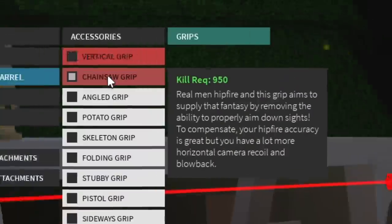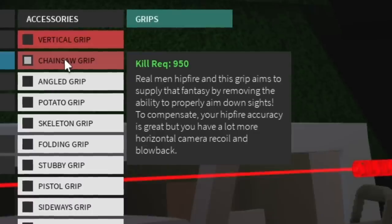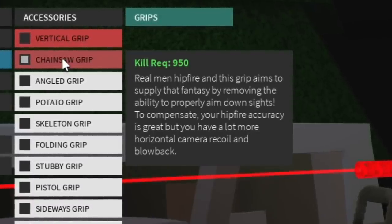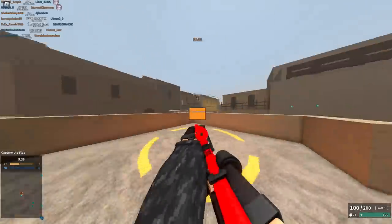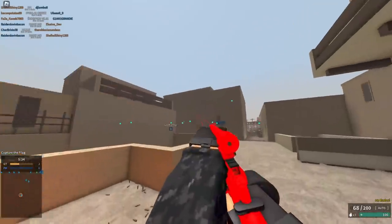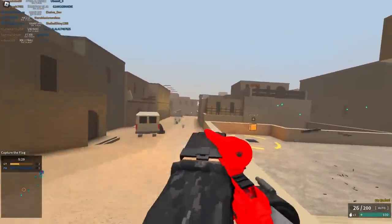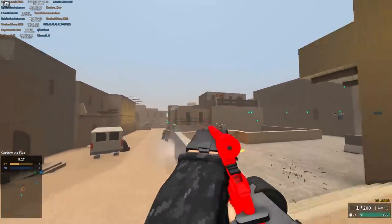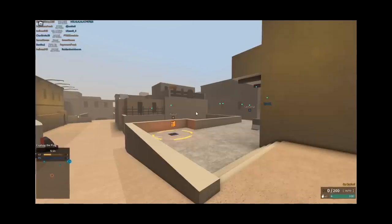Okay, let's double check. Yep, chainsaw grip right there. "Real man hipfire — this grip aims to supply that fantasy by removing the ability to properly aim down sights." Yep, you can actually aim now. So this kind of has the functionality now of like the sideways grip, I guess. Whoa! Okay. It seems to me that this setup no longer works in the test place. Let's mess around with it a little bit.